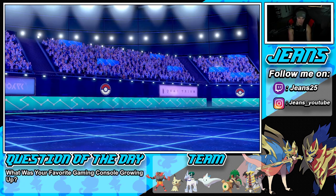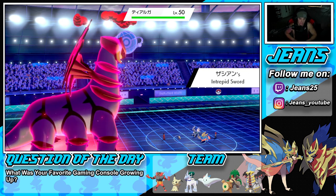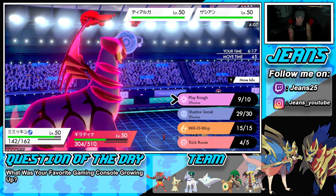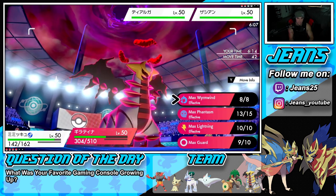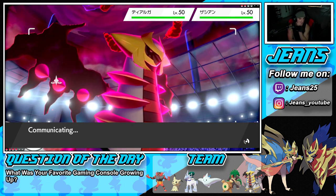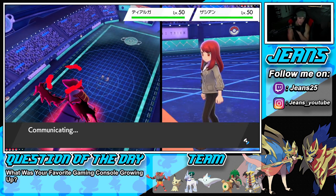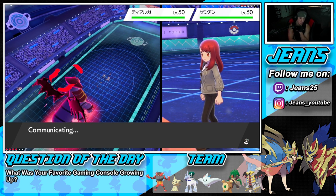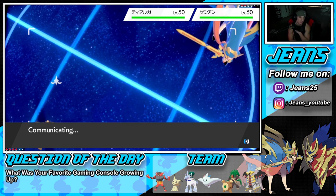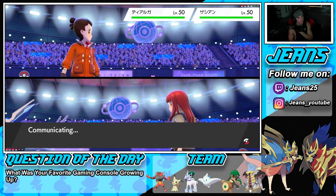Zacian comes out and I throw a burn with Will-O-Wisp onto it then go after Dialga. Dialga is probably the Dynamax Pokemon — it's a scary one with steel moves for Calyrex, ground moves for Incineroar, and dragon moves for Giratina. Will-O-Wisp connects and that's a huge burn. Mimikyu gets taken out by Iron Head and we love that — now we can bring in Calyrex.